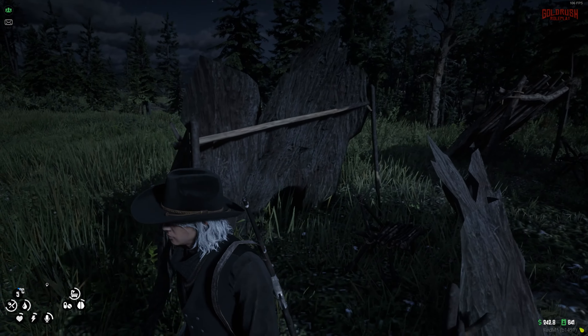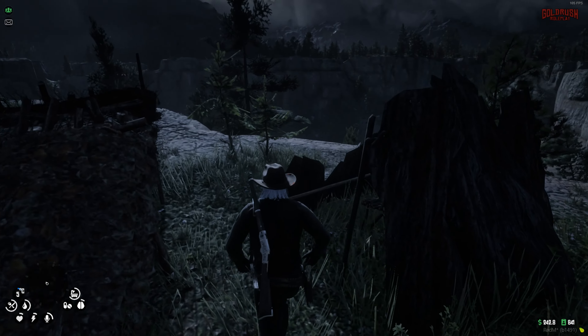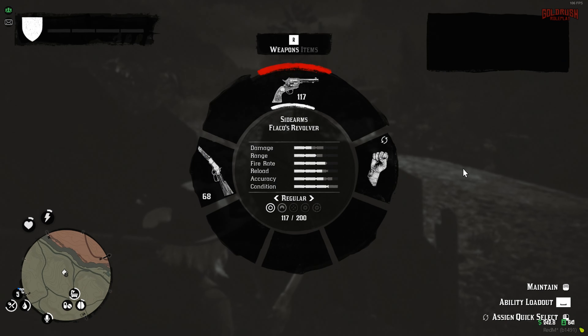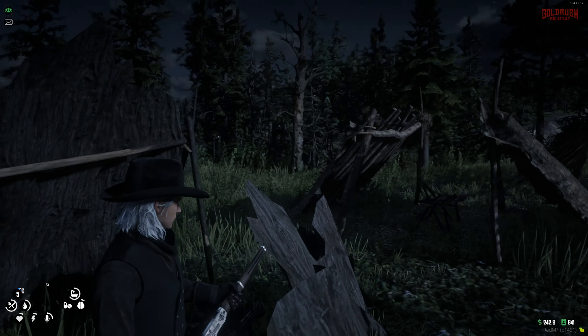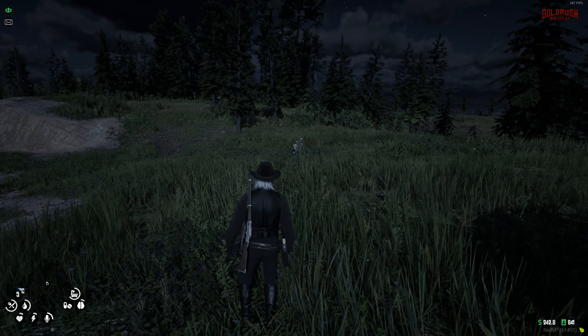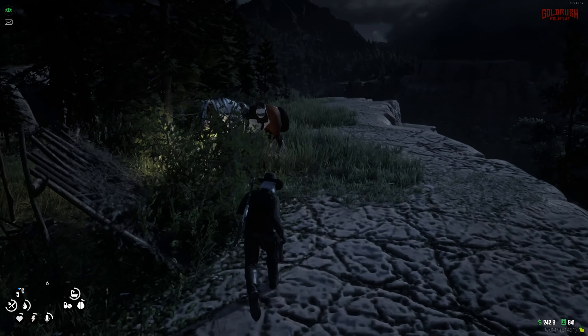Next up is the Bark blind, which I'm guessing will be the same design but with bark on the outside. Let's place this one down as well. It's a little bit of a cooler one — bark on the outside and a slightly smaller area in the back. Honestly you could just sit in here with your rifle ready and whenever an animal comes by you pop up and shoot. These blinds are pretty nicely made and really easy to put down — just right-click and they're placed in a couple seconds.